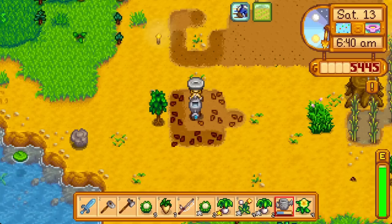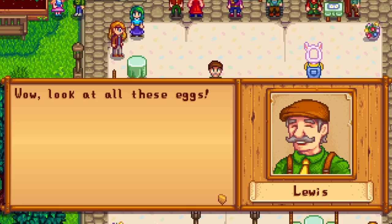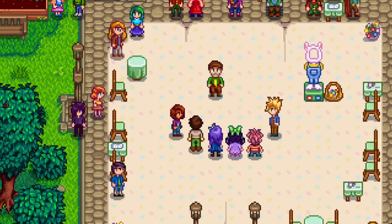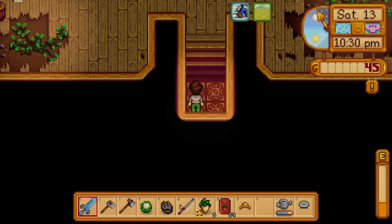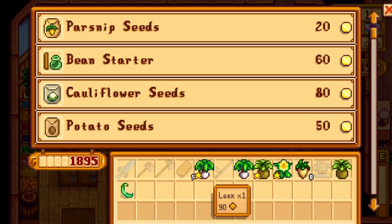The 13th is Strawberry Reckoning. For every 100 gold you hold, have a spot tilled and watered before going to the festival — leave 20 unfertilized though. The cauliflower we planted on Spring 1 is up today, and the reward for turning in the spring crops bundle is 20 speed grow, which means 3 instead of 2 harvests for strawberry plants. At the egg festival, beat Abigail to win the egg hunt, then bankrupt ourselves for strawberry seeds. Get all strawberries planted by bedtime.